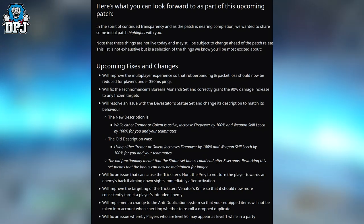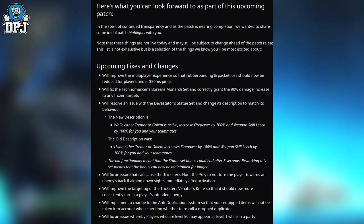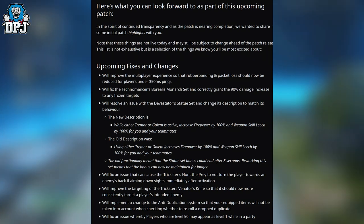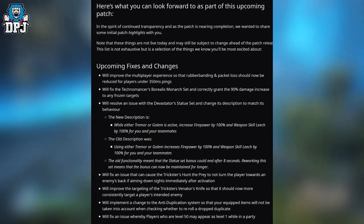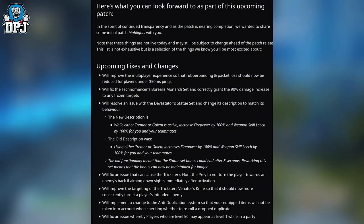The patch will resolve an issue with the Devastator's Statue set and change its description to match its behavior. The old functionality meant the set bonus could end after 8 seconds; reworking this set means the bonus can now be maintained for longer.